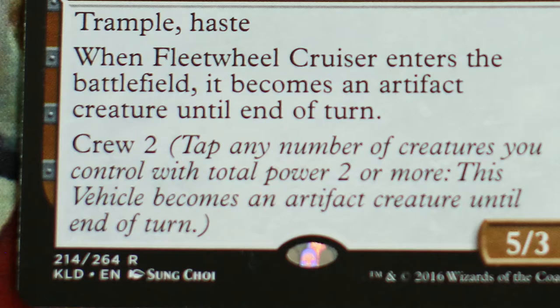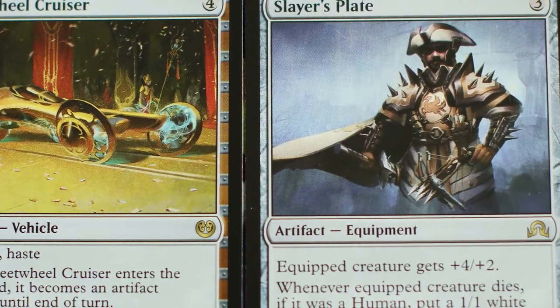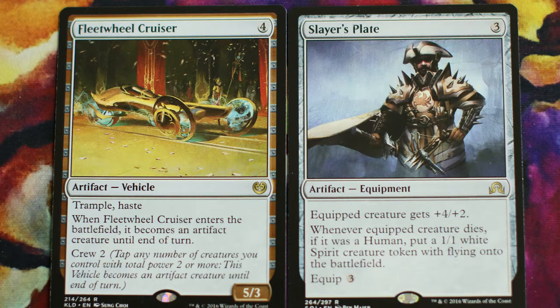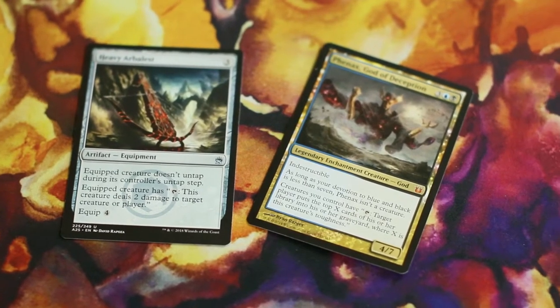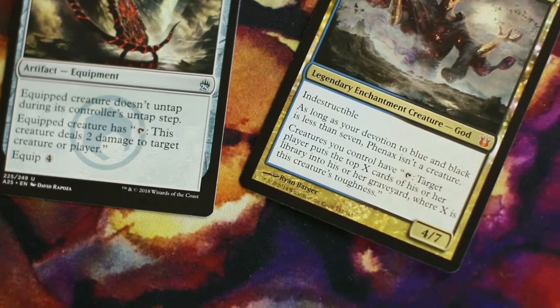Technically, abilities like equip and crew are activated abilities. You can indeed decide to crew Maersil with three power and then equip him to a goat, but those abilities just don't actually do anything at all when applied to a human wizard. By that same note, artifacts that grant an ability when equipped do nothing in Maersil's cage, as they aren't actual abilities.